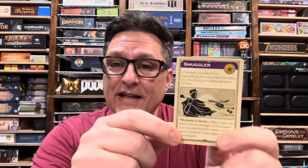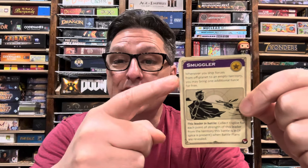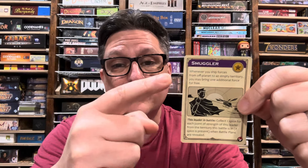This skill — it's only when this leader is in battle that you get to do the spice collection part. But the part where you're shipping an extra force for free, that's just a new advantage that you have for as long as you have that smuggler. Some of these leader skills will give all of your leaders a benefit in battle, but this one does not. The smugglers would rather be smuggling than fighting if it's up to them.